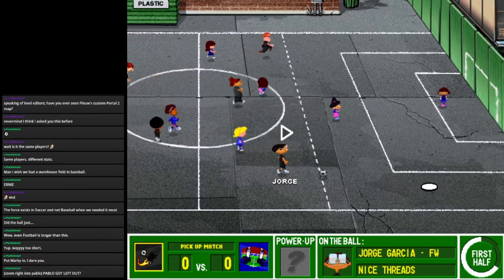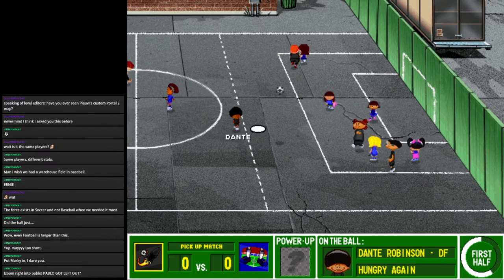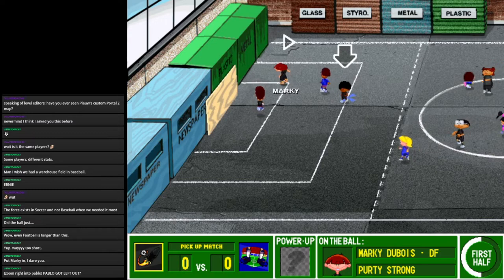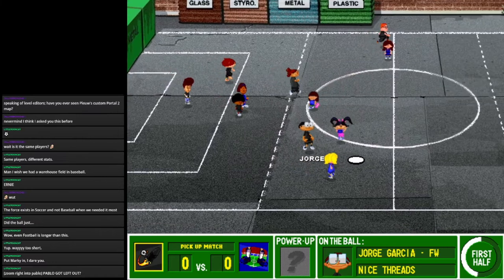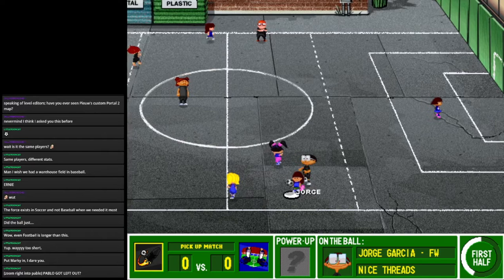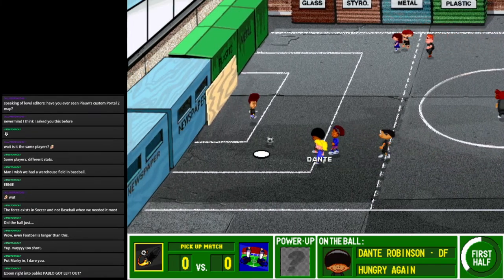Jorge! Oh yes, I am so going to do well! I wanted you to move there and not kick it there. I think the problem is if I click far away, they kick it there instead of moving there. Marky! 'Sorry Coach, the asphalt's real hot!' Marky, just pass it to Dante. Dante, get it over to Jorge — he's the star player. Dimitri, where are you? You've done nothing this game except pass the ball! Oh, that's right — Tony's my goalie, not Dante.